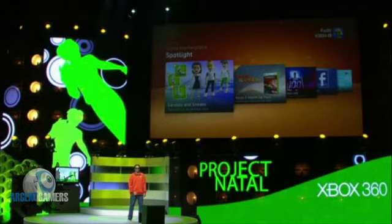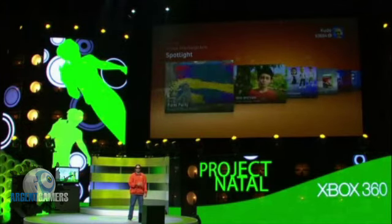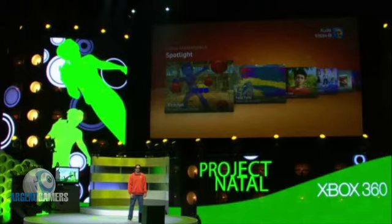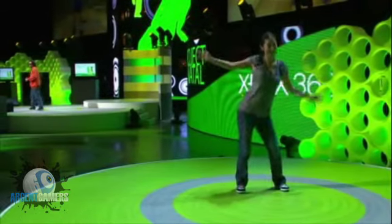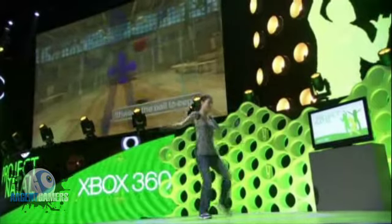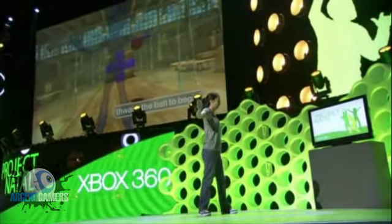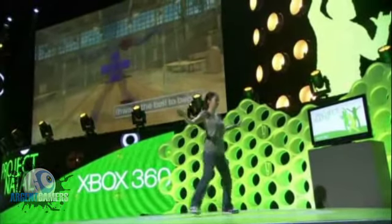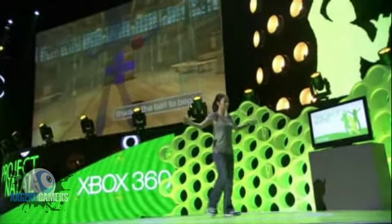Let's launch one of our other technology demos and see what Natal can really do. This tech demo is a full body athletic and competitive activity that we call Ricochet. The great thing about Ricochet is how fast anybody can jump in and start having fun — there are no controls to learn. You already know how to play the game just by knowing how to move your body. The simple point of the game is to destroy the bricks at the end of the hall. It's like a 3D breakout where your body controls the ball.